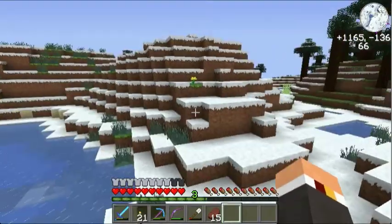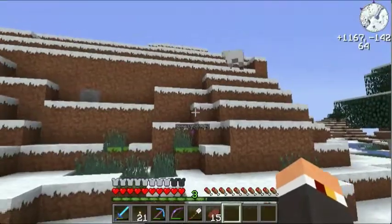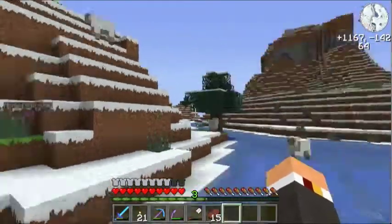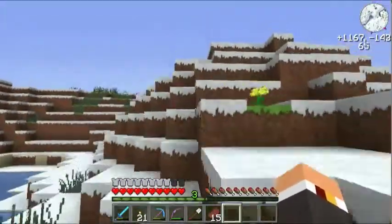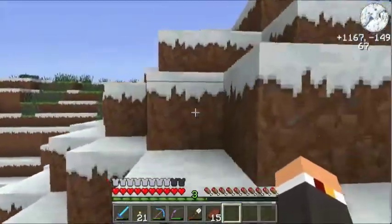We are near the correct coordinates here. My place is pretty much on the 1100 x-axis, so I just have to walk this way. Almost a thousand blocks — not 500 like I originally said.